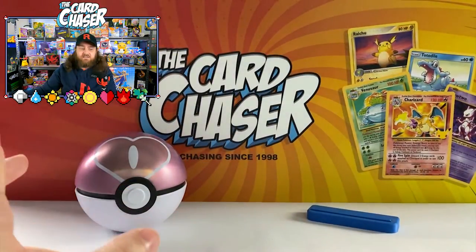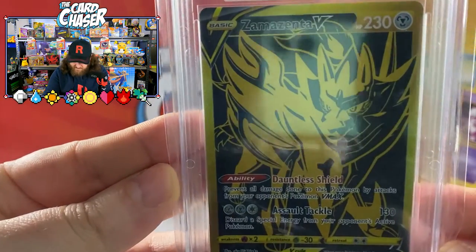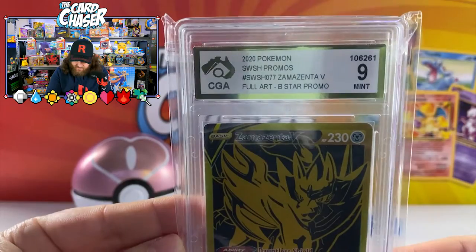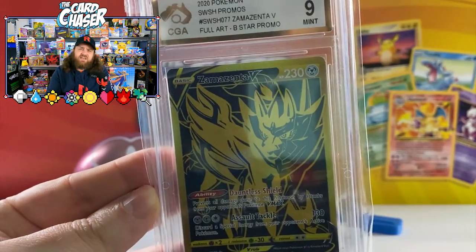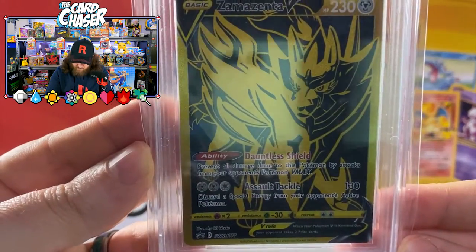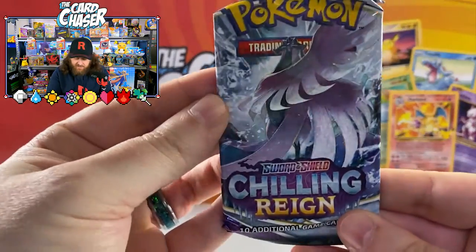We'll go for one more card — this one's a classic, had to have it graded, why not? There it is — Zamazenta V, whatever you want to call it, Zacian Zamazenta — it's a potato potato situation. Beautiful promo card, a 9 from CGA. Let us get back to Chilling Rain.